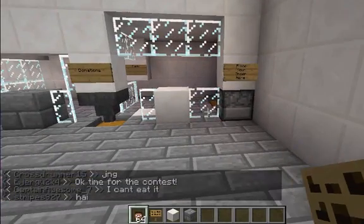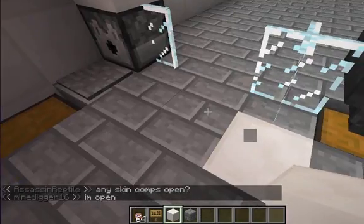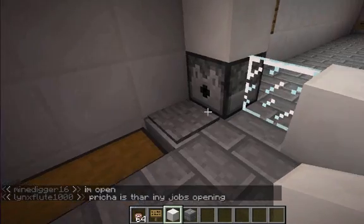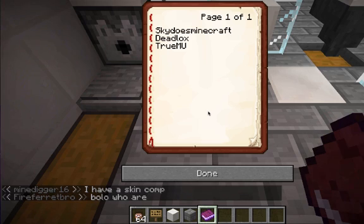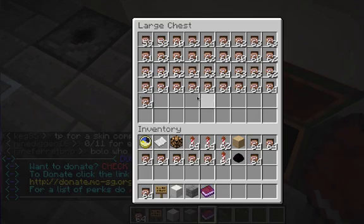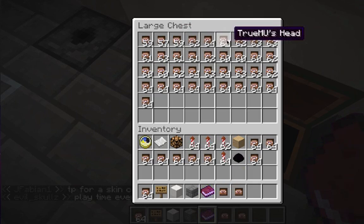I'll just show you how my shop works — it's a lot like Ginger's. First I'd want to process the order, so I'll step on the pressure plate, get the order, and it'll display what they want. So the order is: SkyDoesMinecraft, Deadlox, and TrueMU. I'll go into my chest, grab their heads — SkyDoesMinecraft's, Deadlox's — and let me find TrueMU's. TrueMU.